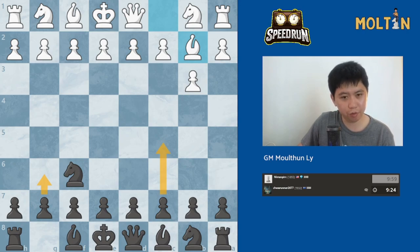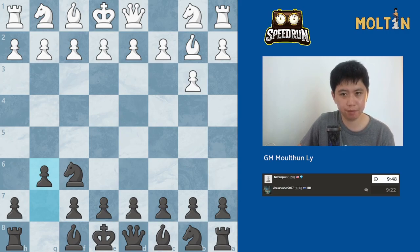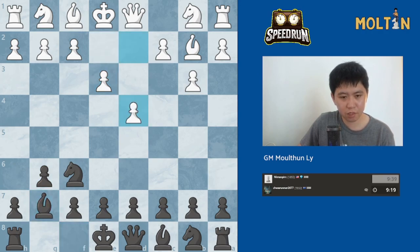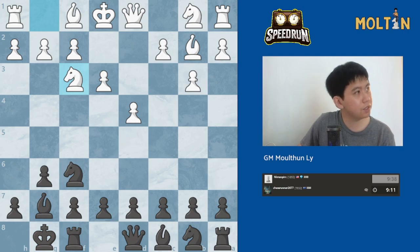We could also play the move pawn to c5 here, but let's go g6. If he gives up the bishop, I'm quite happy to play this position after the bishop takes. Otherwise, we just fianchetto our pieces and castle. This is sort of a transposition back into a Colle.